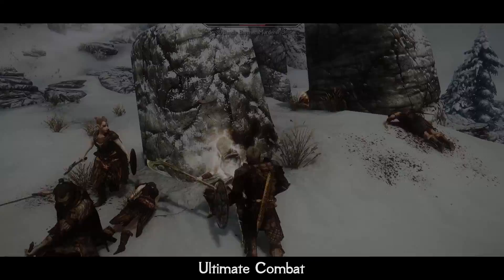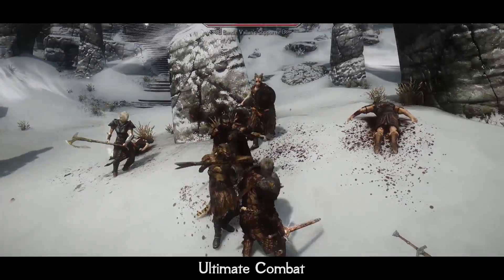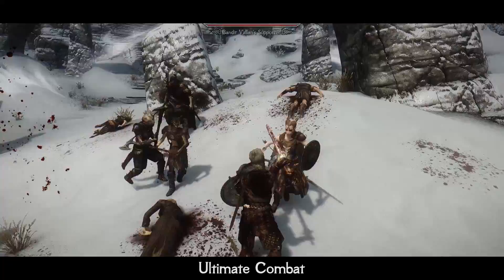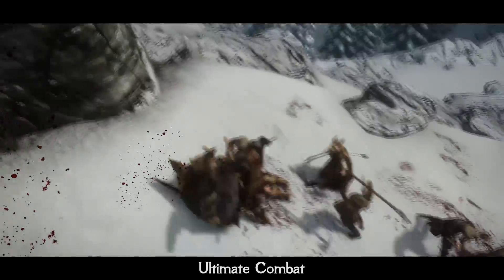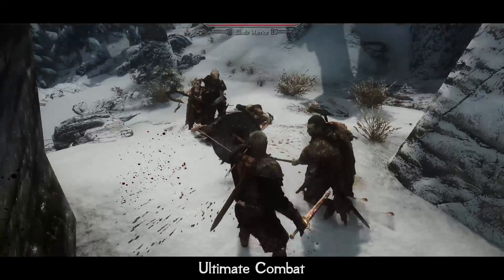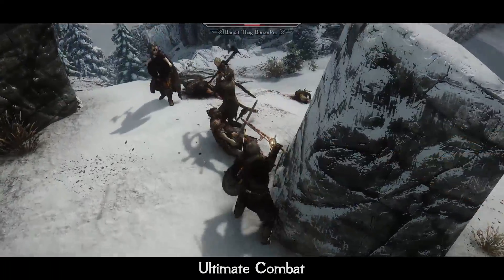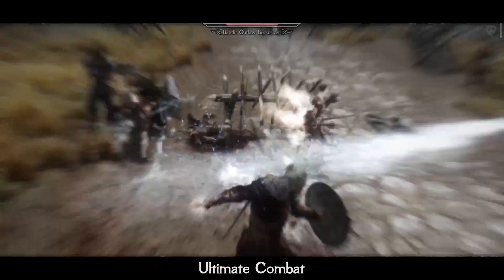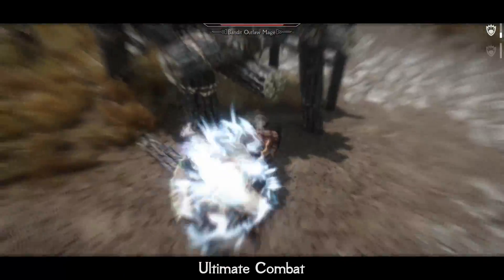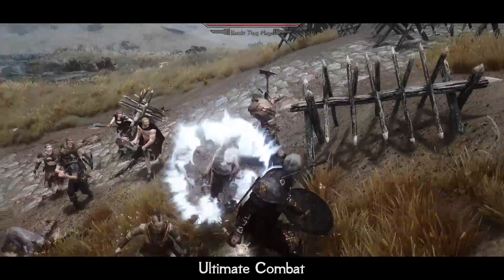The first mod is Ultimate Combat. It drastically improves enemy AI, making combat more aggressive and tactical. All enemies can now dodge your attacks and roll in any direction. Mages can switch spells to heal their wounded allies, and archers usually stand on high spots far behind their melee friends. It adds a completely reworked poise system and speed bonuses, so both you and enemies deal more damage when moving forward and take less damage when moving backwards.